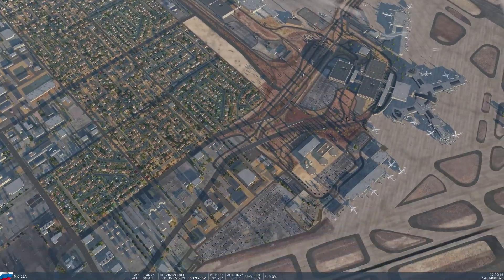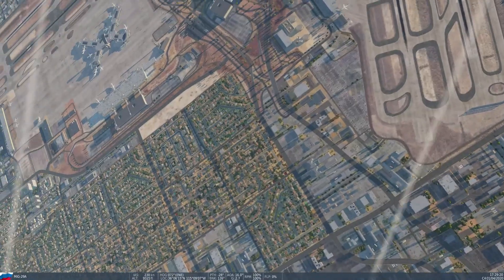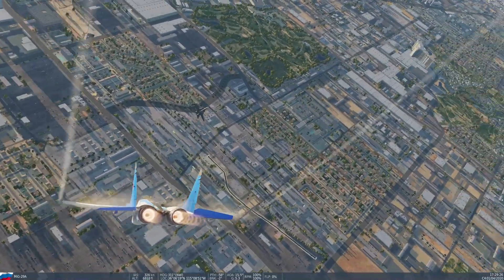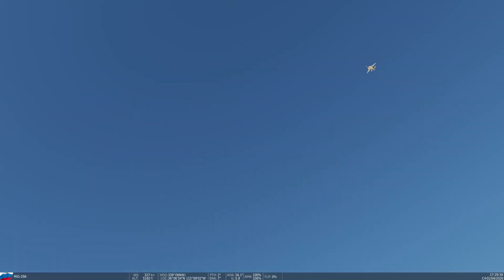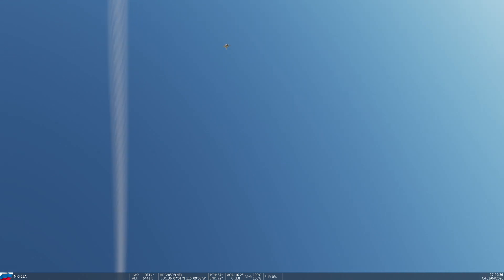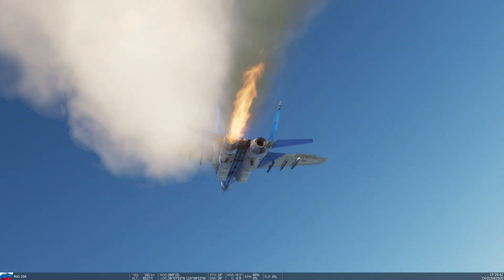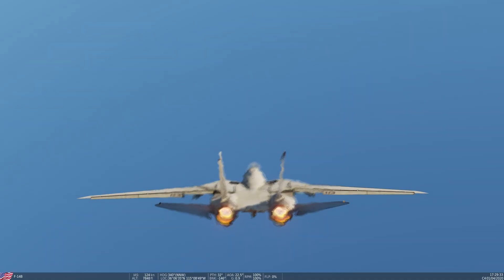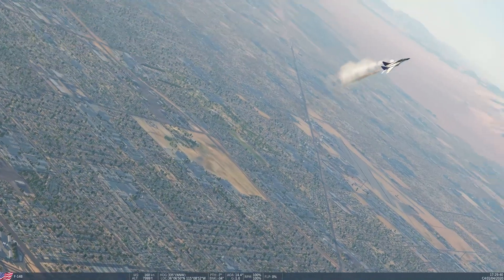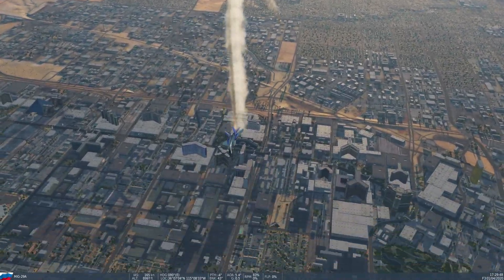It's pretty even — at times the F-14 has an advantage, and sometimes the MiG-29 does. Either of them could have taken more advantage if they'd flown a little differently. Of course, I'm armchair fighter piloting the AI in every one of these videos. Whenever I'm in the seat I don't do a lot of the things I talk about, so yeah — that one was hard to see.